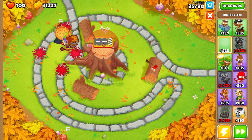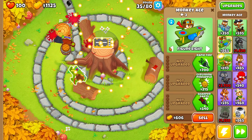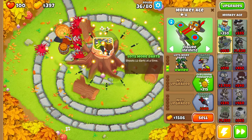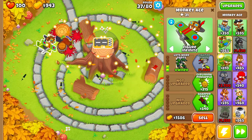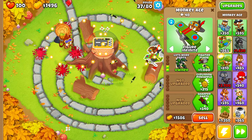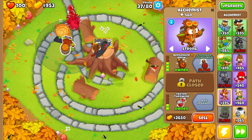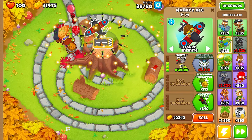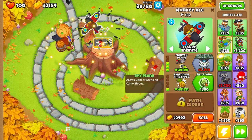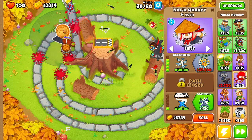We're going to place this Monkey Ace right up here on top of the tree — let's get the positioning right, perfect. Now we'll upgrade to Fighter Plane, and we'll have more than enough money. We can probably buy Exploding Pineapple too. With the figure-8 pathway, it'll be able to hit the MOAB balloons and solo balloons relatively easily. Make sure you have your Alchemist targeting set to Strong so it's mainly focused on popping Lead balloons — even with Acidic Mixture Dip, the Ninja Monkey could miss one or two Lead balloons.